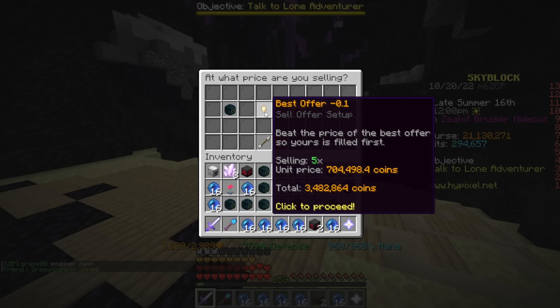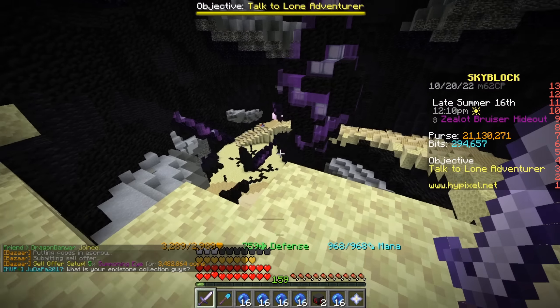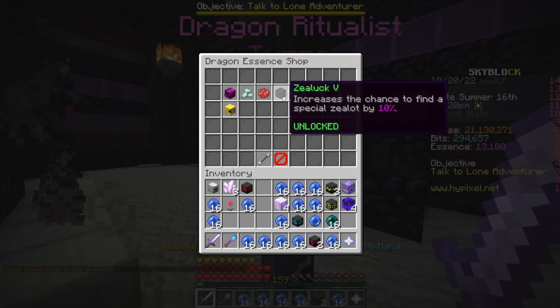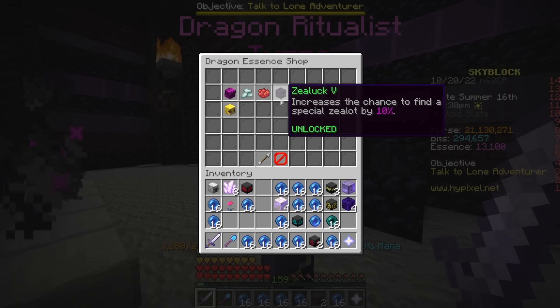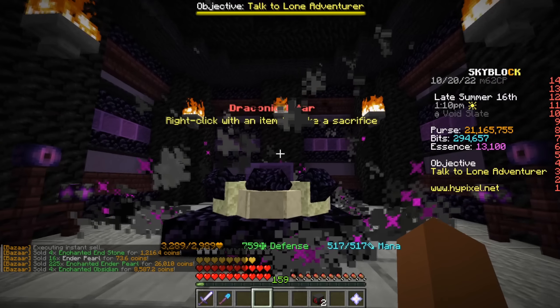That's still going to sell for 3.5 million, meaning we could make 7 million an hour grinding summoning eyes in the new End area. Let me know in the comments down below — do you think this is actually sea log, or should we call it YouTube log? Let me know which one you think it is.